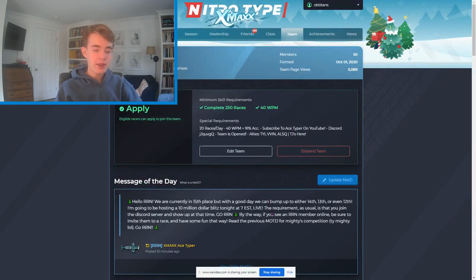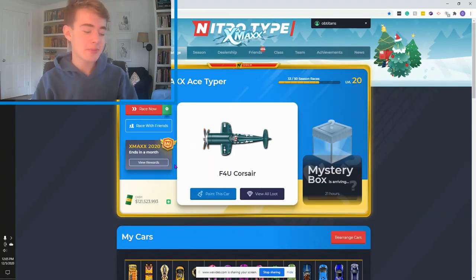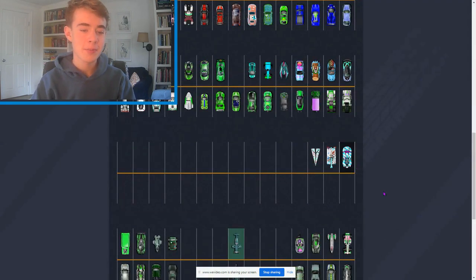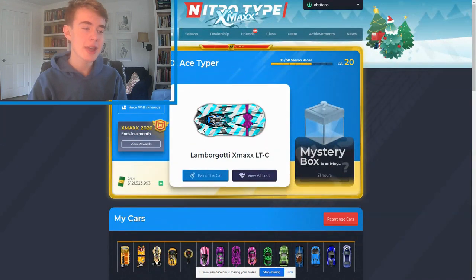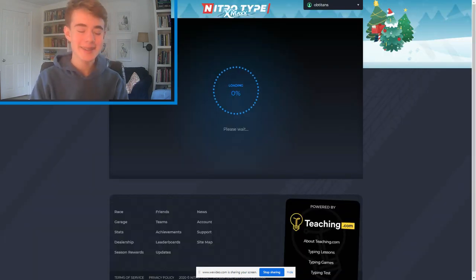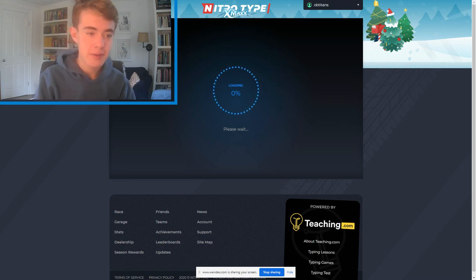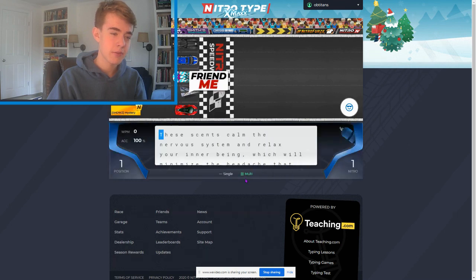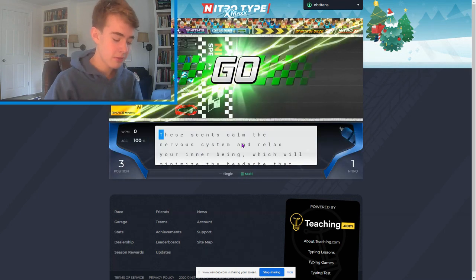Let's talk about how to do a Blitz and what techniques are used. I'm going to start by putting on my favorite car this season, the Lamborghini X-Mex LTC — it's a really clean car. What you probably want to do first is hit the Race Now button. As you load into the race, you'll want to be on multi, and I'll explain that right after this race.